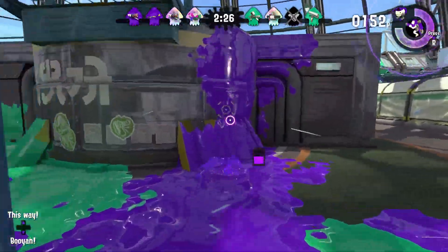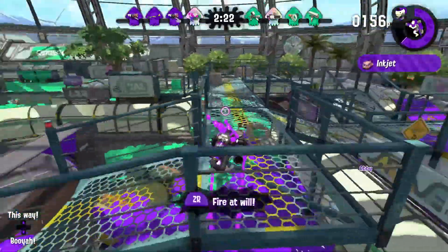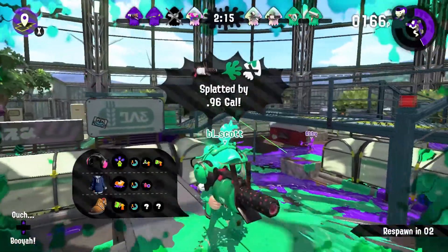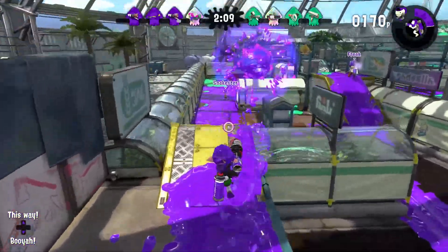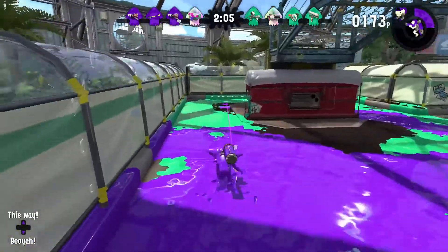There's actually something pretty cool on Kelp Dome. You can actually kind of just have a gun and walk along - isn't that cool? It's actually a really good way to defend your team, because if you got your inkjet, you can really be defensive that way, because if it's a long grate, you can easily do it.